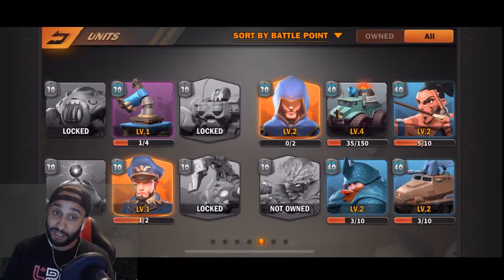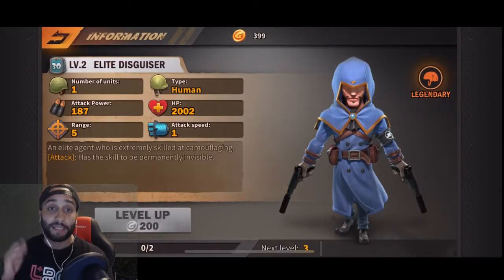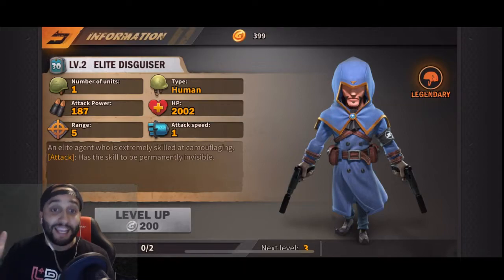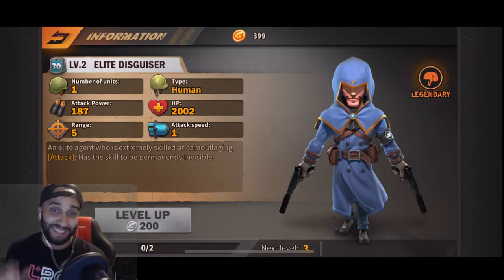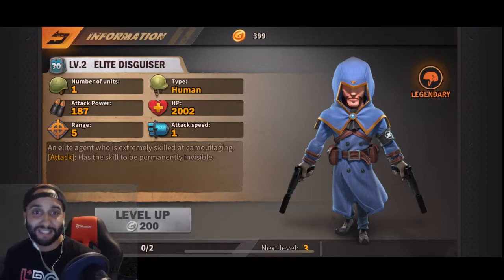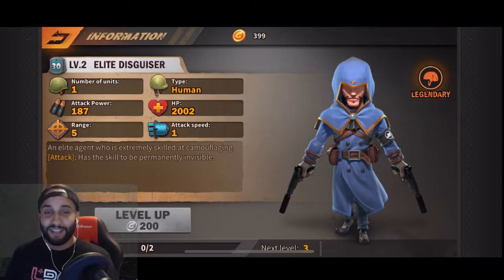Now, I want you guys to turn your attention to this card right here. This is the best card in the game for me at this point. This man stays cloaked — not temporarily. It is a permanent, invisible cloak. The only way you can kill him is by dropping some AoE unit, which the fire usually kills him. But in the midst of a battle, you just don't see him. He's a little transparent — kind of like how this nice little green screen is. I can't get the lighting right in this apartment. Anyways, I'm gonna show you guys the gameplay. I love this card.